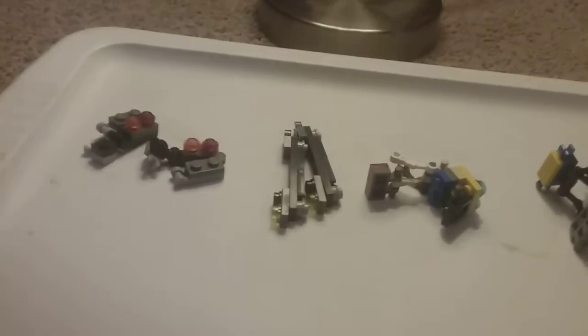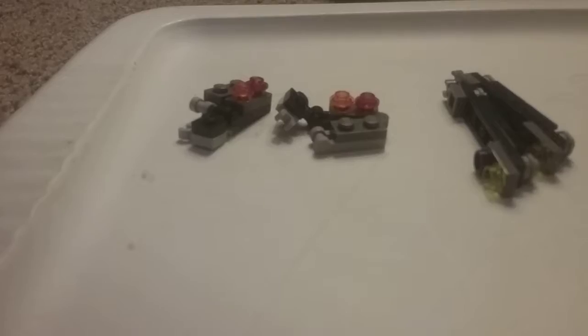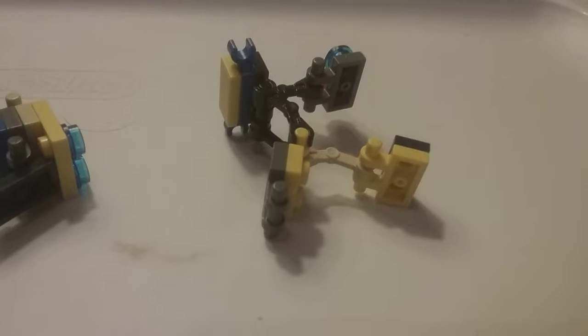We're going to build this in sections, in the same format as I did with that bulky transformer I made. Section one will be the arms, section two will be the legs, section three will be the torso, hinges, and head, and section five — I guess you could say — is the backpack.